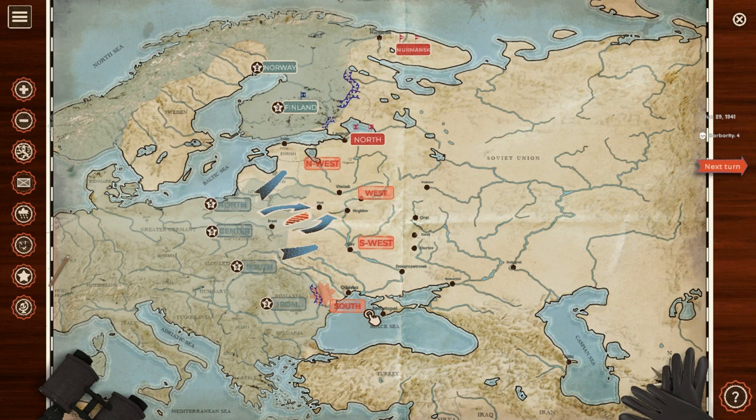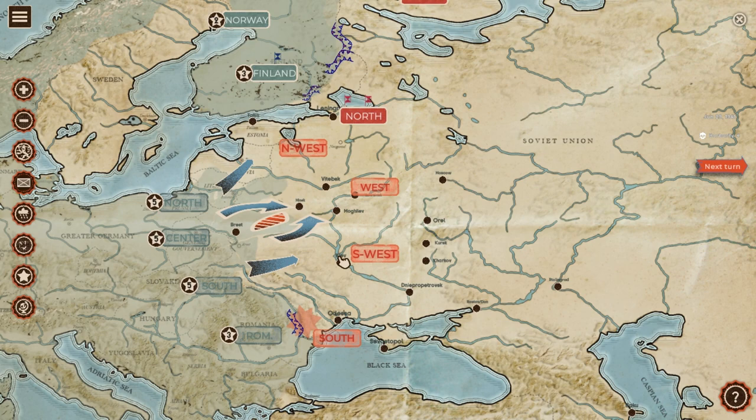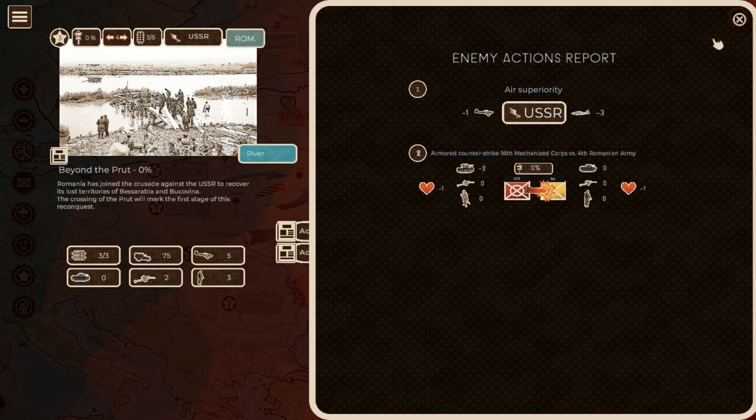Now turn 2. The Soviets have made their turn. We're at barbarism 4, it's June 29th, 1941. Clicking on my area shows what the enemy did each turn — the Russians also took actions using their unique capabilities like human wave attacks. This turn they did an armored counter-strike and gained air superiority, losing 3 planes to our 1, losing 2 tanks and 1 cohesion. There's a detailed report showing exactly what happened.